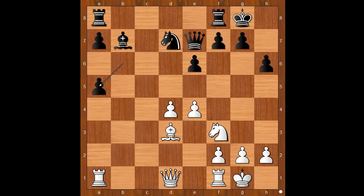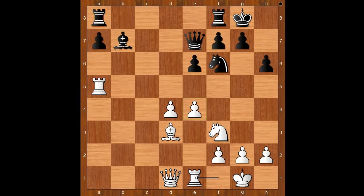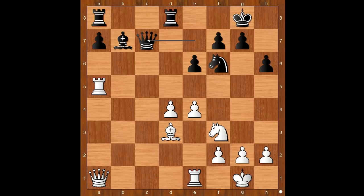Back to our game: bishop takes on a5, rook takes on a5, knight to f6 — pressure is on the pawn on e4. Rook to e1, rook from f to d8, queen to a1, defending and attacking. And now, not a6, but queen to c7. White to move — should white take the pawn on a7?